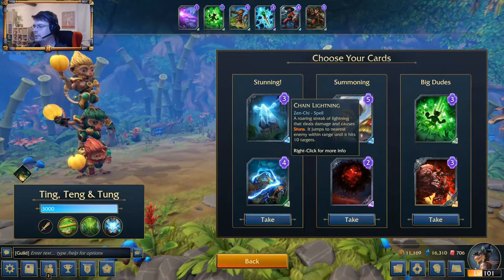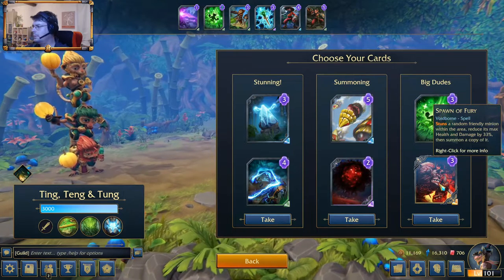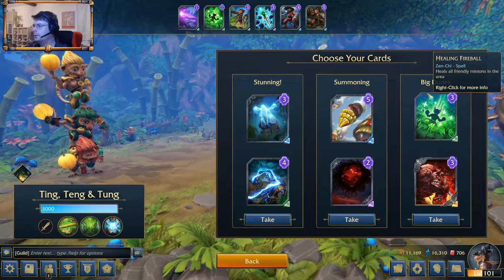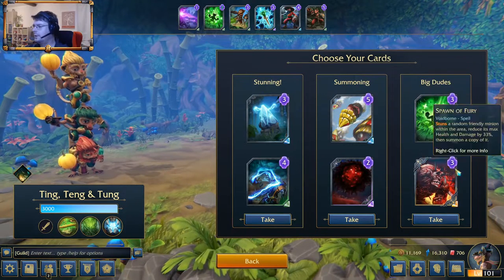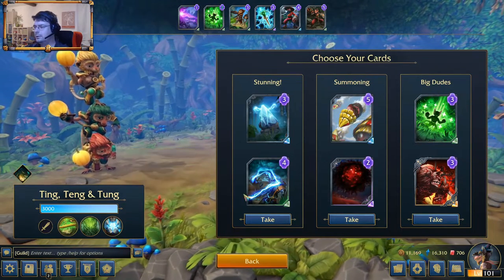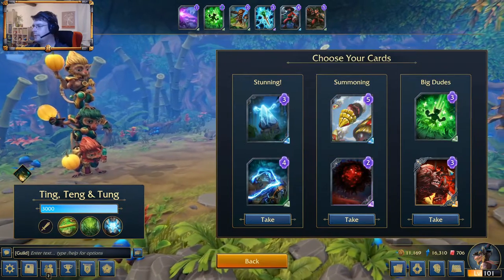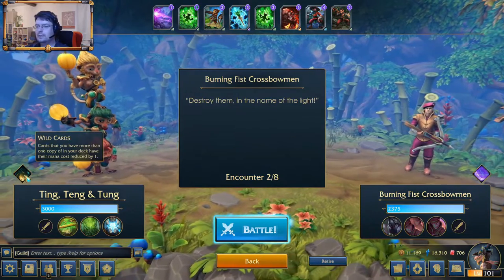Stunning. Healing Fireball or Spawn of Fury. I can have reduced mana for Healing Fireball, but I can also use Spawn of Fury on Diyahun — that can be interesting. Or I will find something. Let's go for it.